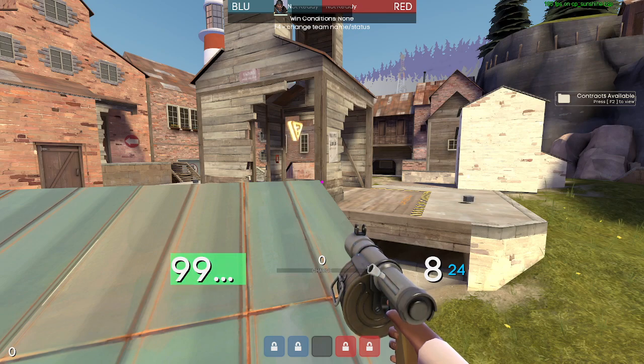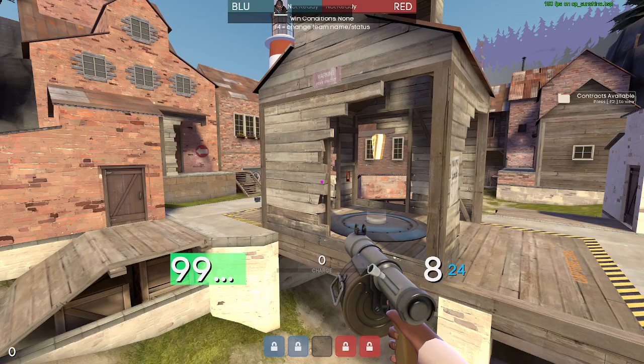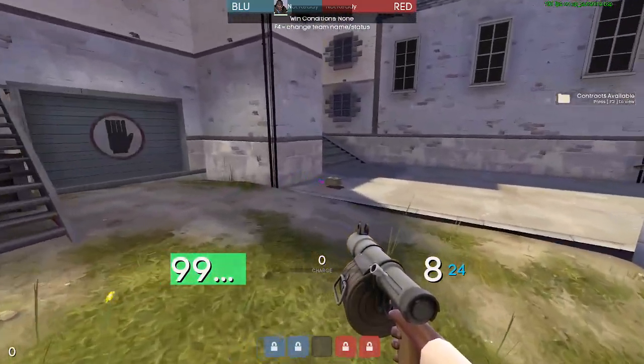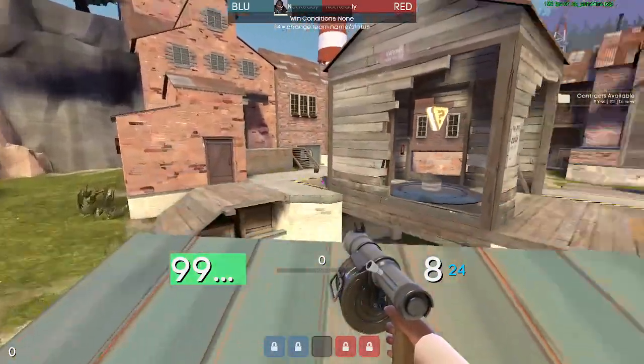Now let's talk about how you play the mid. On Sunshine you're going to want to pick a side — either play left-sided, right-sided, or play a reactive mid. If you want to play a rotational mid, because your team is better at isolating picks and getting positioning quickly, you can react to whatever side they're choosing and go to the opposite side, or rotate to meet them. The downside of a reactive mid is you have to react, so you might be giving up positioning just to tell what they're doing.